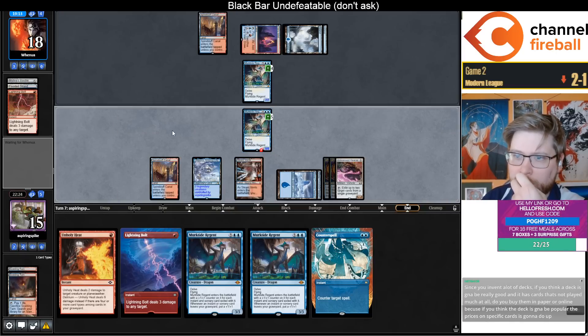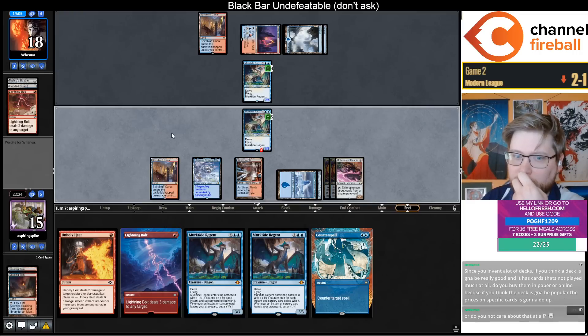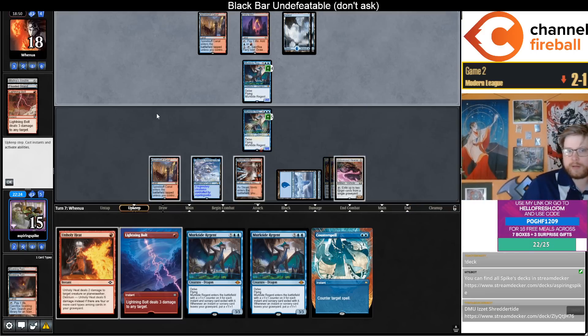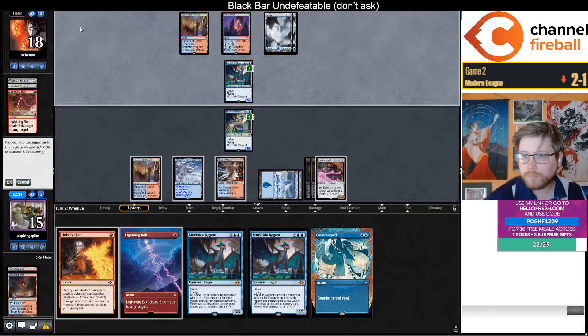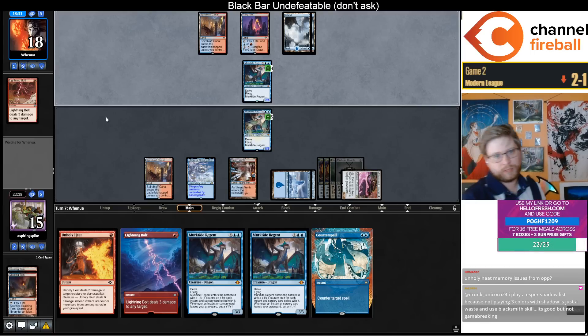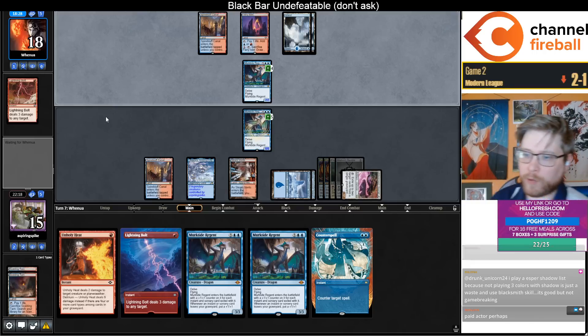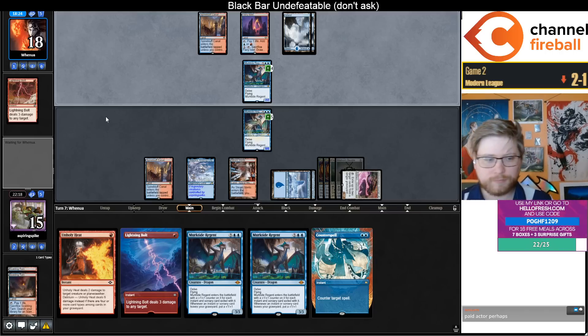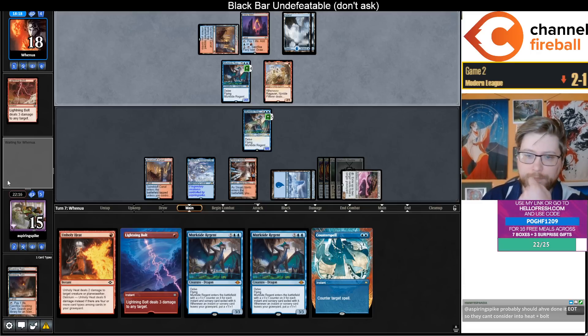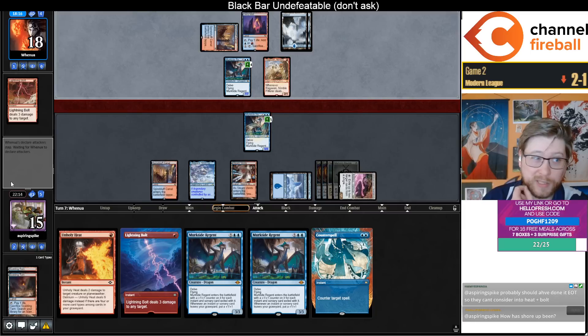Hearse is just such an incredible edge in the mirror. I don't have Delirium — if they do Murktide it's going to be a 6-6. Can I set up for them to counter a Murktide and then I get Delirium? Oh, they have a Braid — I think I should counter their Braid. There's a good chance I lose this counter fight though. But also if they do kill my Hearse, then I have Delirium. Wow, that just resolved. Do they have two Braids? Murktide is now a 7-7. I can make mine an 8-8. I think just 8-8 Murktide with Counterspell plus one-mana burn spell up is fine.